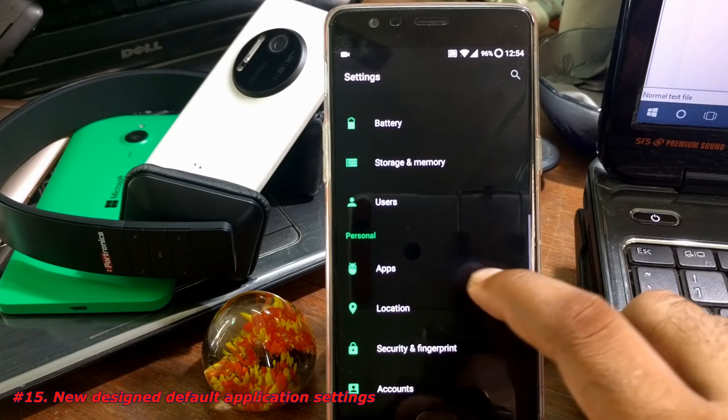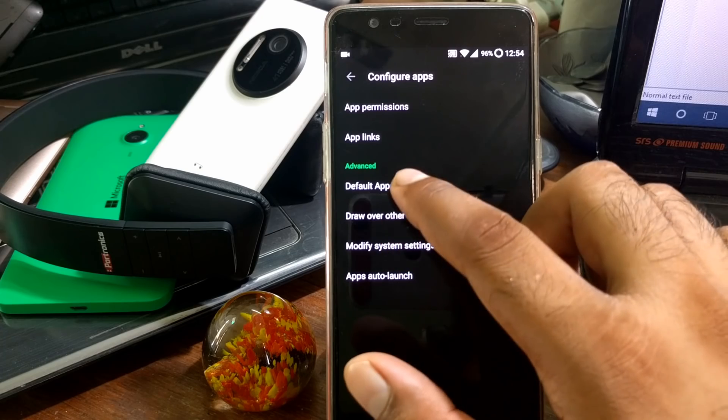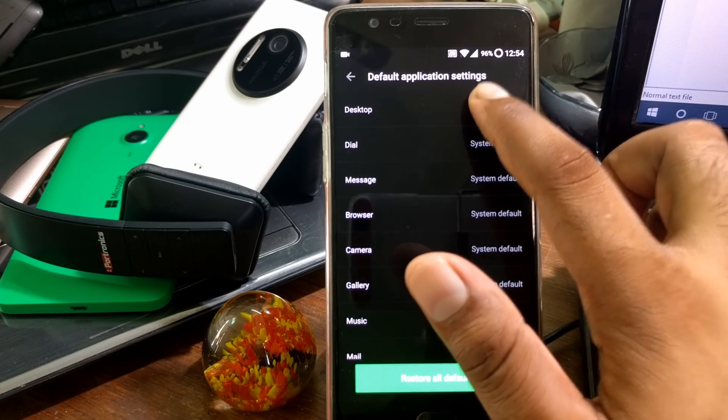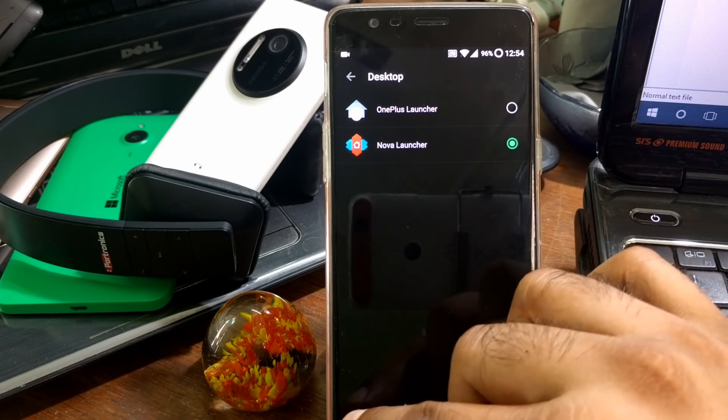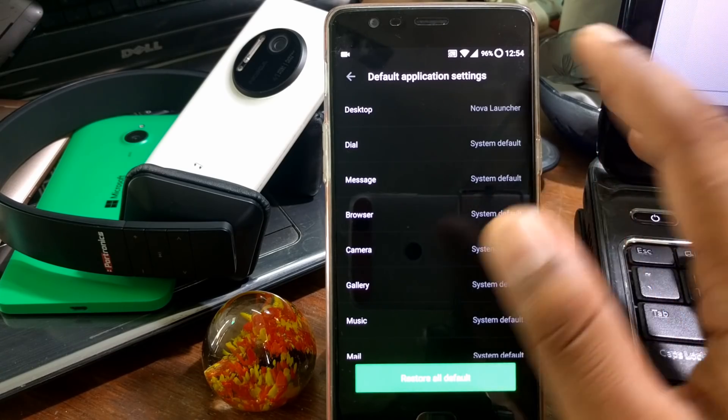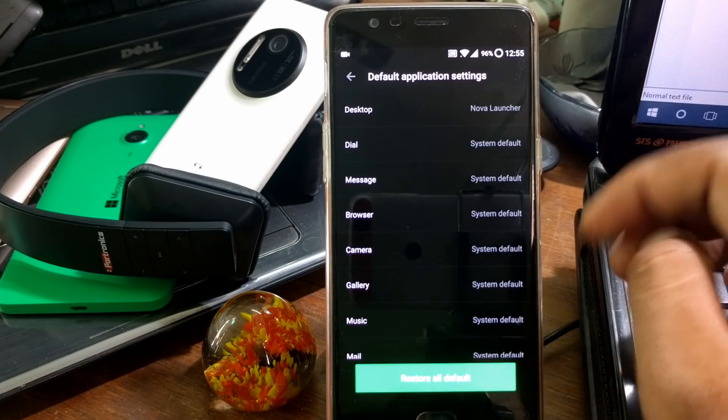If you go inside Apps and tap the gear option, click on Default Apps — there is a new rearranged and redesigned layout. From here you can change your launcher. If you click on Desktop you can change it from here, or you can go back to Settings and search for 'Home' to find where you can change the launcher.